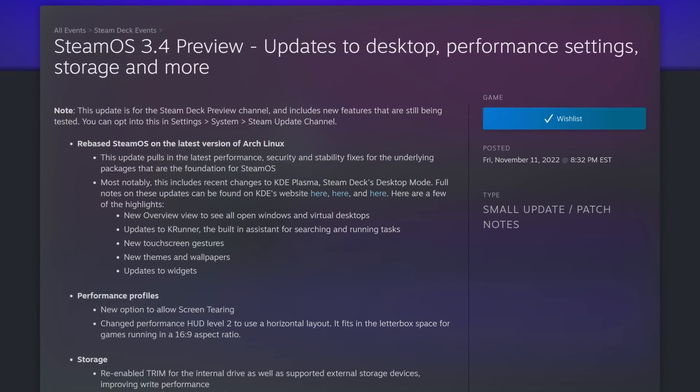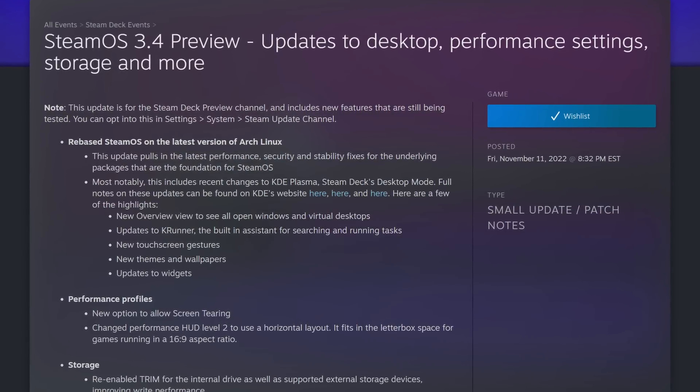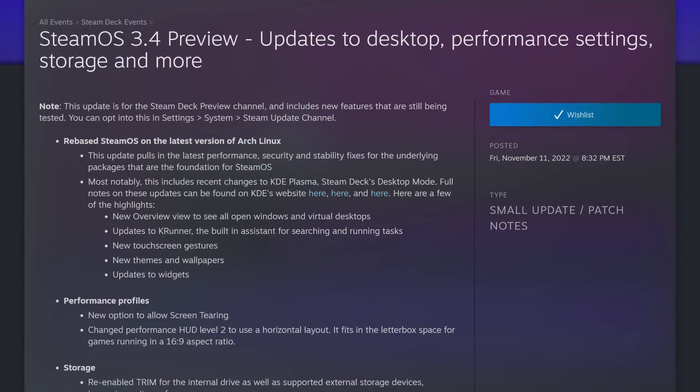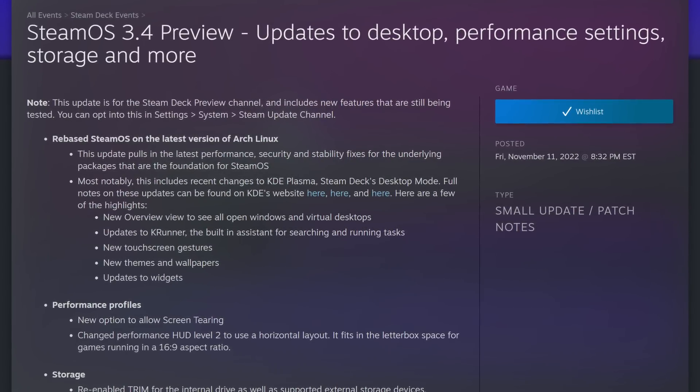New overview view to see all open windows and virtual desktops, updates to KRunner — the built-in assistant for searching and running tasks — new touchscreen gestures, new themes and wallpaper, and updates to widgets.